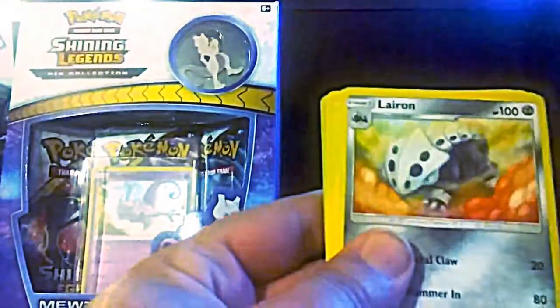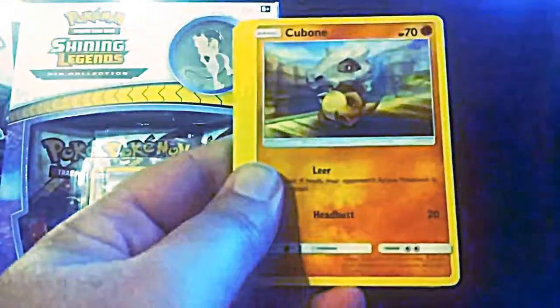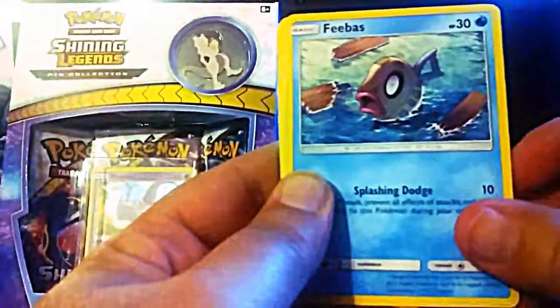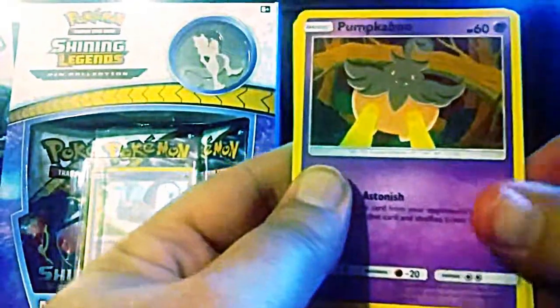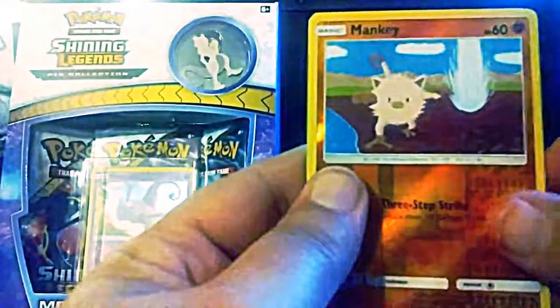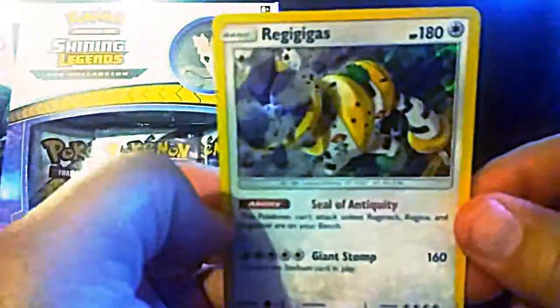Energy, Kakuna, Laron, Dash and Pouch, and Cubone, Phebus — I haven't seen that one in a while — Salandit, Pumpkaboo, Corsola, a Reverse Holo Mankey, and a Holo Regis. That's awesome!